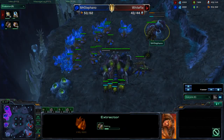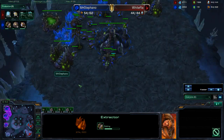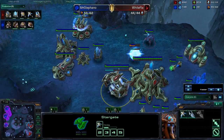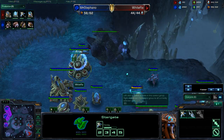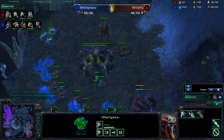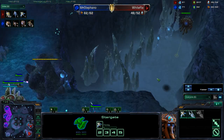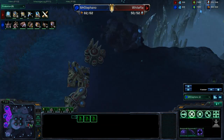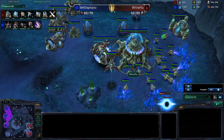We see he has gotten two extractors already and is getting a third at his natural. I think he should be dropping that Evo Chamber very, very soon. A Stargate pressure or DTs — both of which are very popular follow-ups after this forge fast expand — can be devastating without Spore Crawlers there to defend. The Evolution Chamber is now down. It looks like White Raw is going to be making Phoenixes out of his Stargate. He's probably just going to take some air control and clear out any Overlords. Stefano does see the wall-off now, so he can be sure of what White Raw is doing in terms of having this expansion.